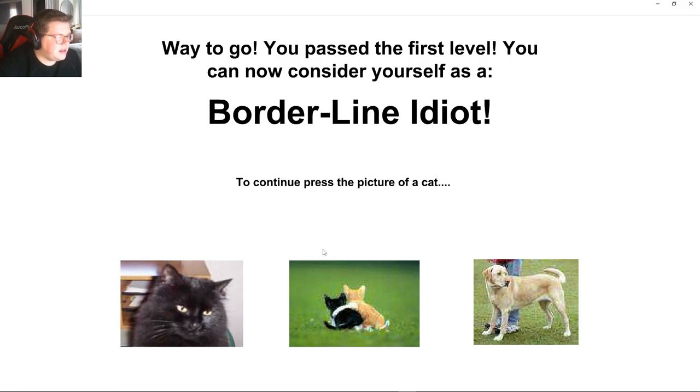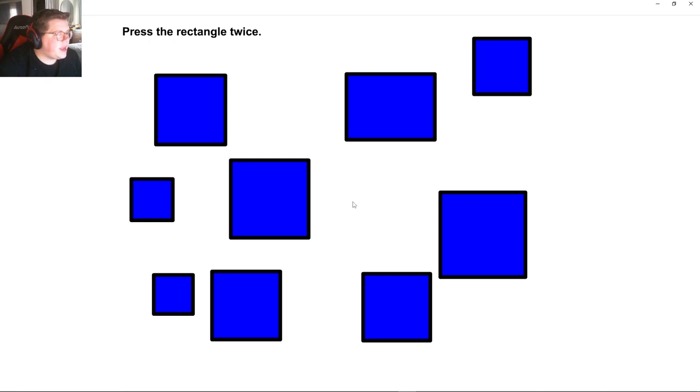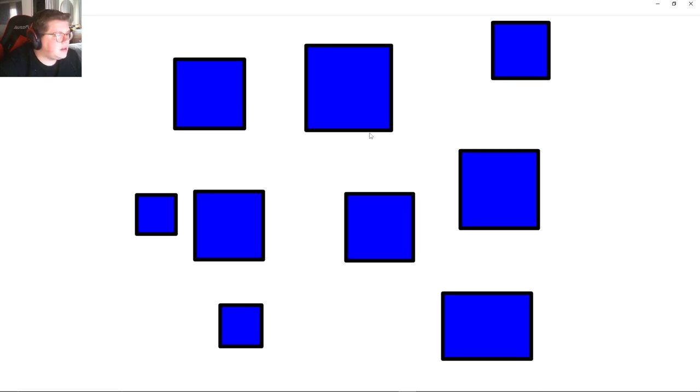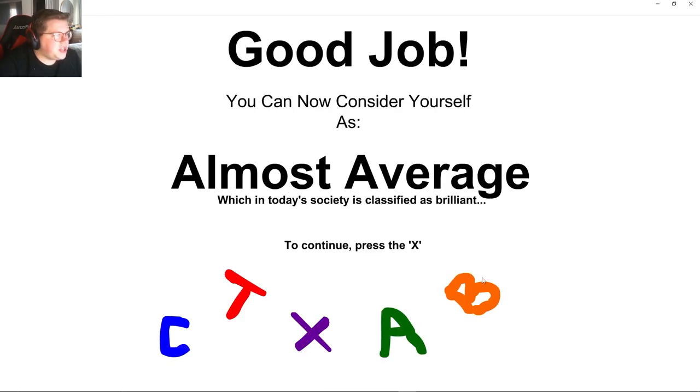You are now considered yourself as a borderline idiot. Press the up arrow once and down twice. Click the rectangle twice. Don't press — we ain't doing nothing. Not clicking it. Good job. You now consider yourself as an almost average, which in today's society is classified as brilliant.